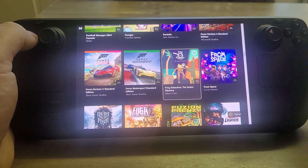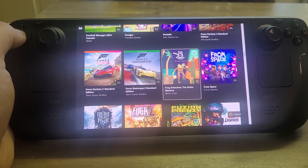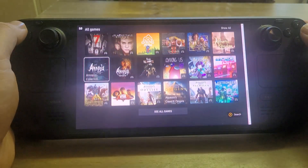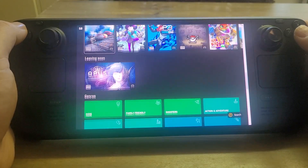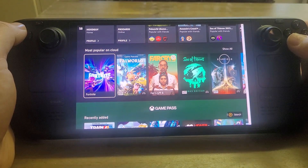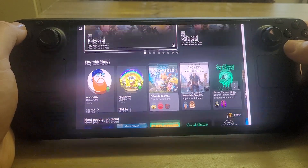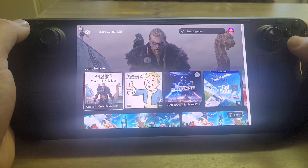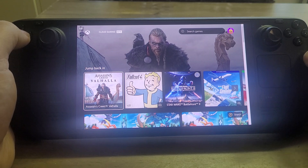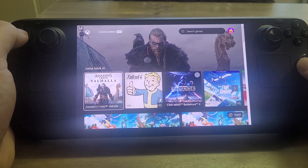So there we go — we've talked about what it is, what it does, what it costs, giving you some examples of it working, and I think it's very, very good indeed. Xbox Game Pass Ultimate — or really Microsoft Game Pass Ultimate — where you're streaming Xbox games to your Steam Deck. Very, very good. It's relatively easy to do. Remember, the instructions on how to do it are in the description below this video. Put your questions and comments down below, hit like if you enjoyed the video, and press subscribe if you want to see more. I'll see you again soon.